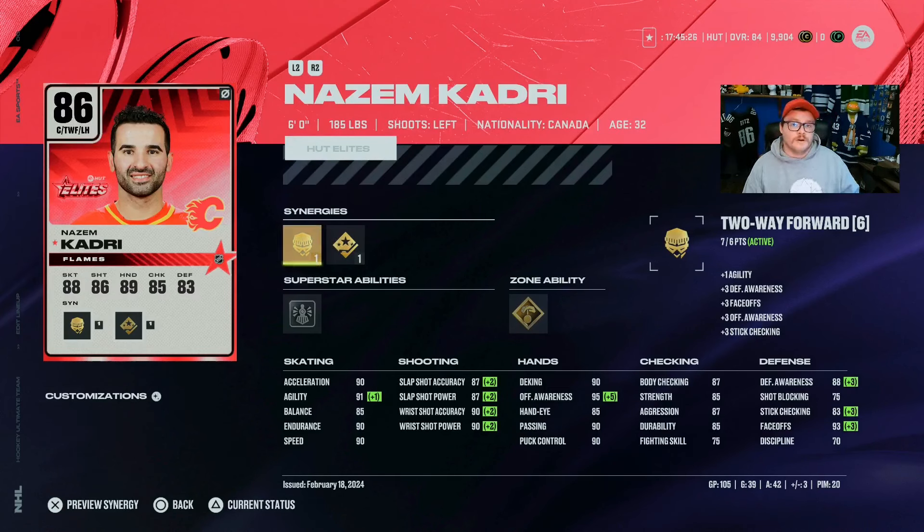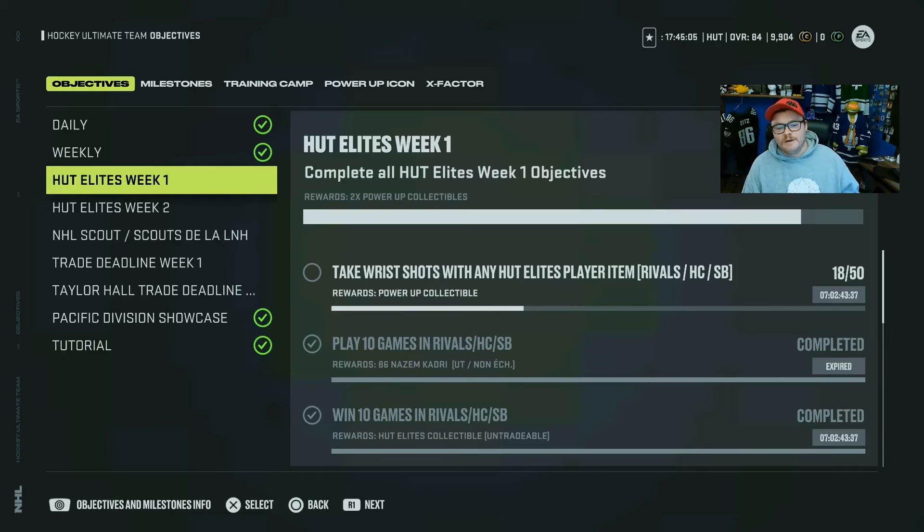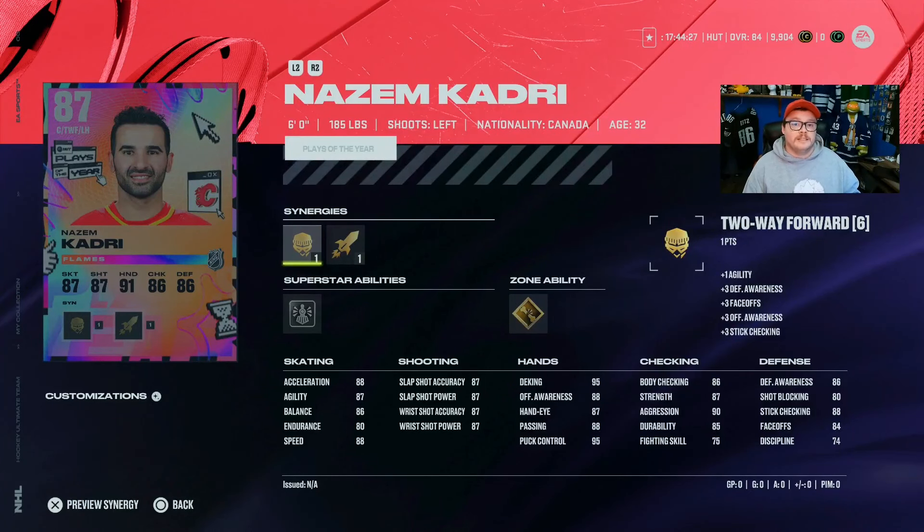The reason I'm showing you this is very important. If you haven't played 10 games since Elite One came out, you'll see Elite One expires in seven days, but you can still earn that Nazem Kadri for free by playing either 10 Rivals, HUT Champs, or Squad Battles. You don't have to do anything special or put anyone on your team — you just have to play the games. Chances are you already have that Nazem Kadri for free, and if you don't, you can still go get it.